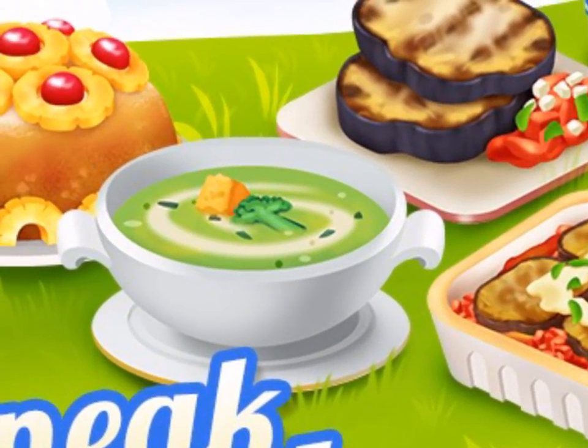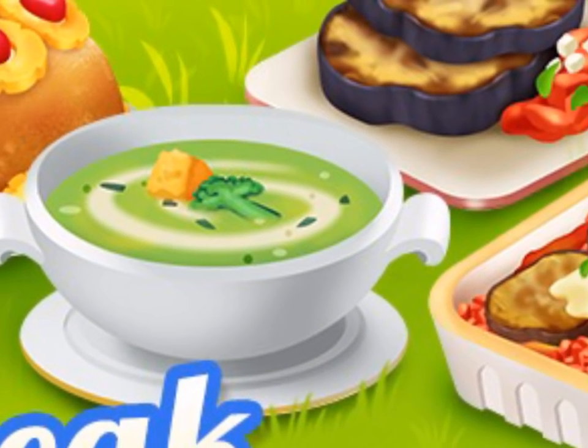The last one is broccoli soup, and it looks cool. You can see the half of broccoli in there, the nice green swirl, and that is unlocked at level 87. So that's that one right there.